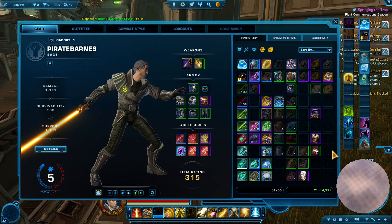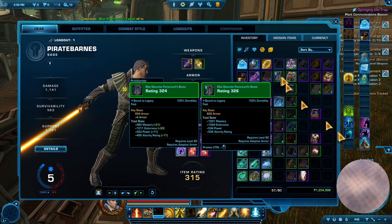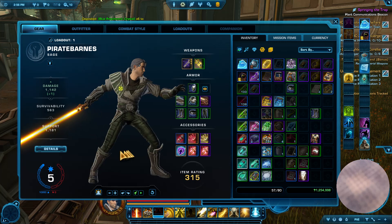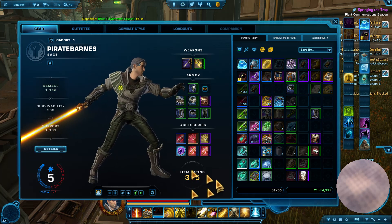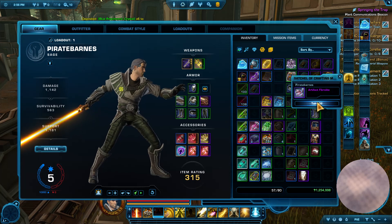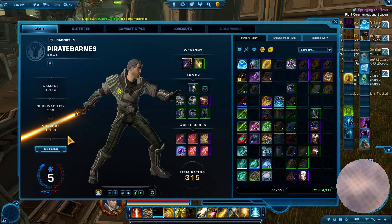Alright, boots are going to be helpful, too. Not by much, but 326 to 324 — I'll take whatever I can get. Alright, so I went up a little bit. Right now, most of the loot I'm picking up is 324. I'm not even there yet, but this will help me be much less squishy in any Flashpoint I'm playing, for sure.